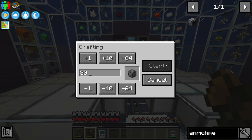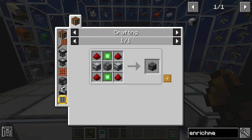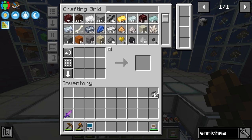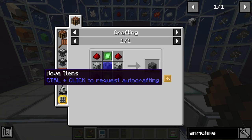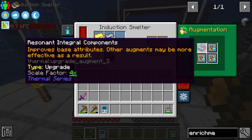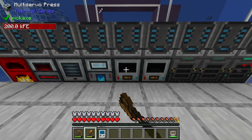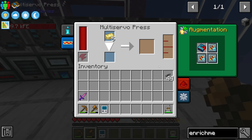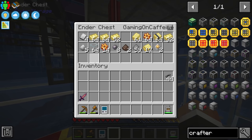The enrichment chamber is a little pricey — it requires two crushers, which each require two pulverizers. I'll go with 16 crushers for now; we should have basically everything needed. Between streams I also upgraded basically all of our machines to have a resonant integral component and three flux linkage amplifiers, so all of these machines are now as fast as they can go.